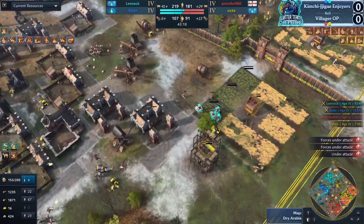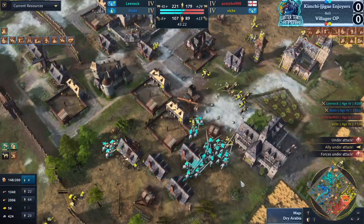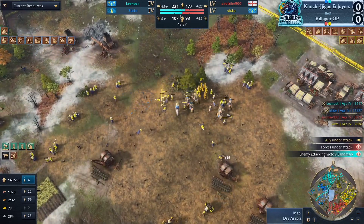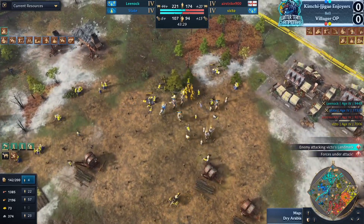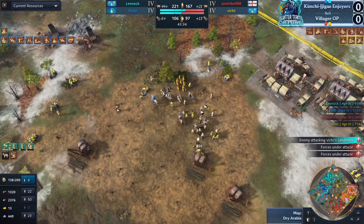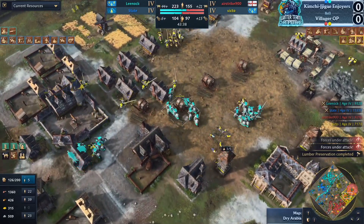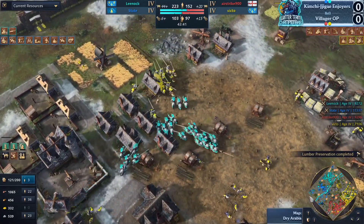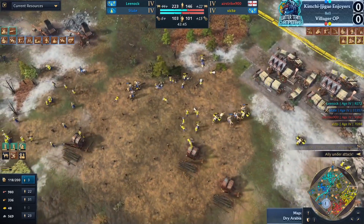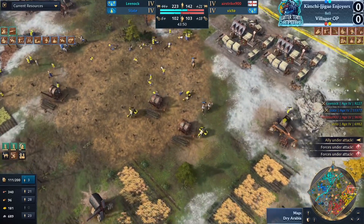What's really punishing about this is that just 10 Mangudai require you to bring back so many units — you need to cut off all the potential angles they could go to next. So 10 Mangudai can take like 30 units to hunt down because you need to trap them in a spot. That's brutal to watch. A lot of vills going down — they've lost 75 villagers in the last two minutes. This is all Mangudai. And he's still going.